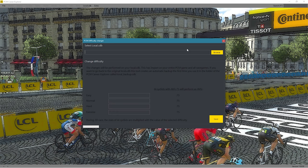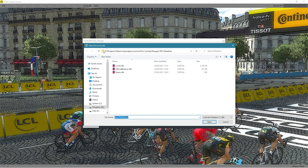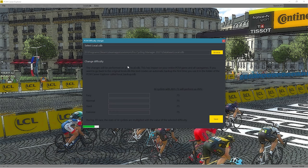This is stored at the following location. Head to wherever your Steam or Steam Apps folder is, head into Common, Pro Cycling Manager 2021, Database, and you will see your local.cdb file in here.